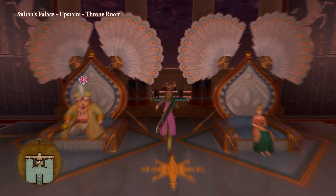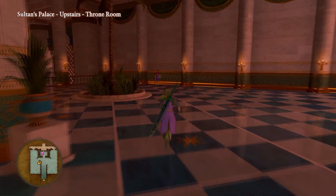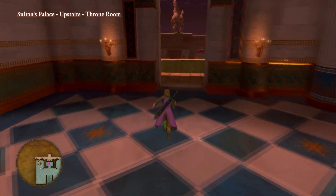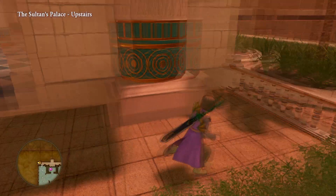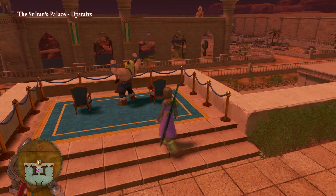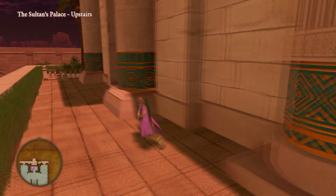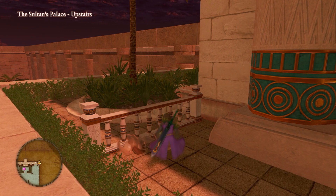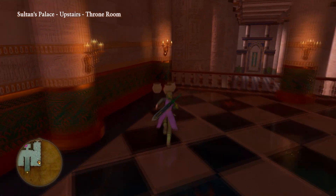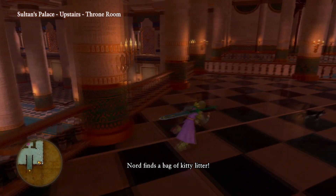Alright, so it looks like we can go back. There's nothing up here I need to grab. I think we went out here once before. There was a flower out there. I want to check out the shops. Oasis water, kitty litter - there are a ton of cats around here. I want to see if there's any new armor or weapons.